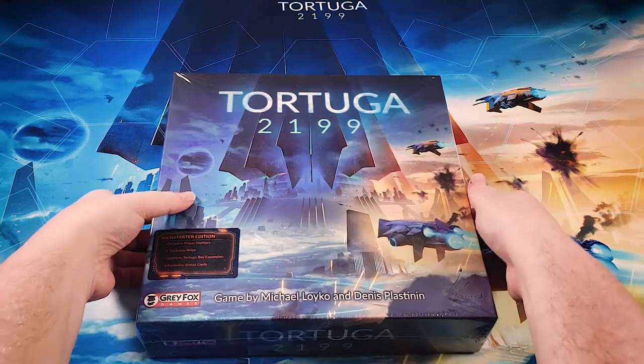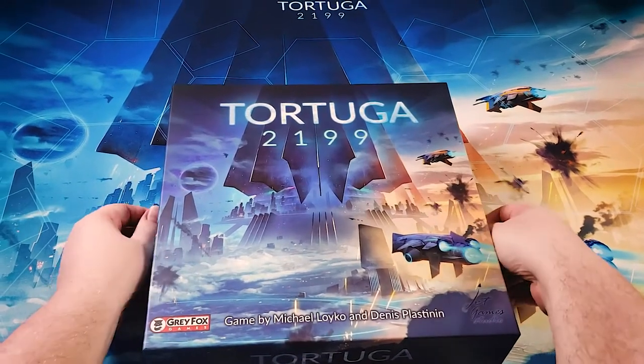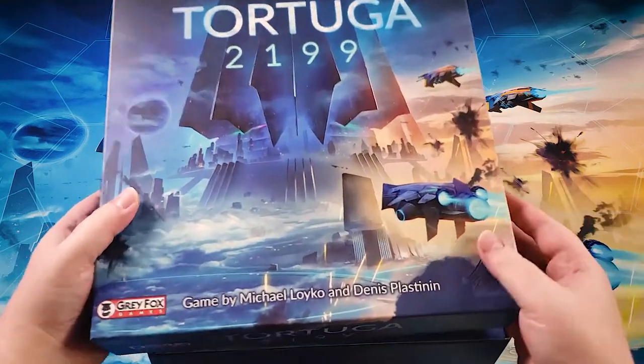Let's go ahead and see what's inside. Tortuga 2199 is a game for two to four players, plays in 60 to 90 minutes, and it's a deck building and area control game.